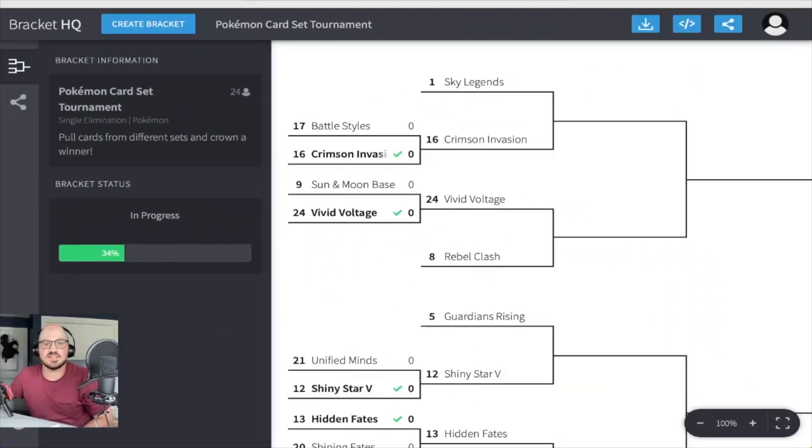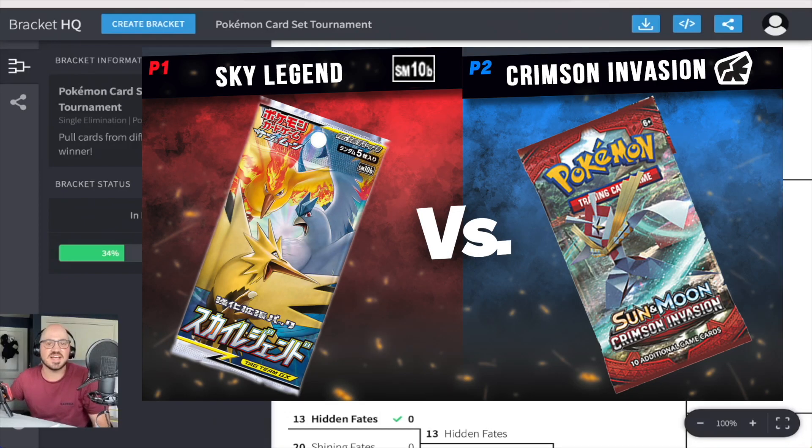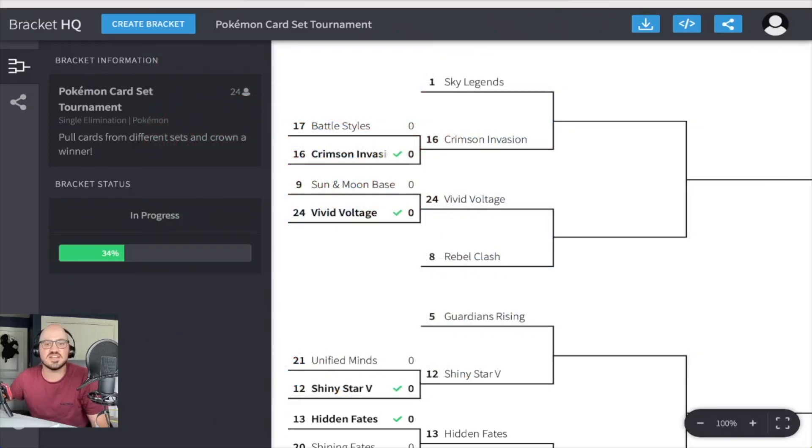Alright guys, I'm on to Round 2. It's going to be Sky Legends versus Crimson Invasion — Sky Legends somehow lucky enough to get number one in the randomization of all 24 sets. Crimson Invasion has already taken down Battle Styles in Round 1, not that Battle Styles has great pull rates or anything.